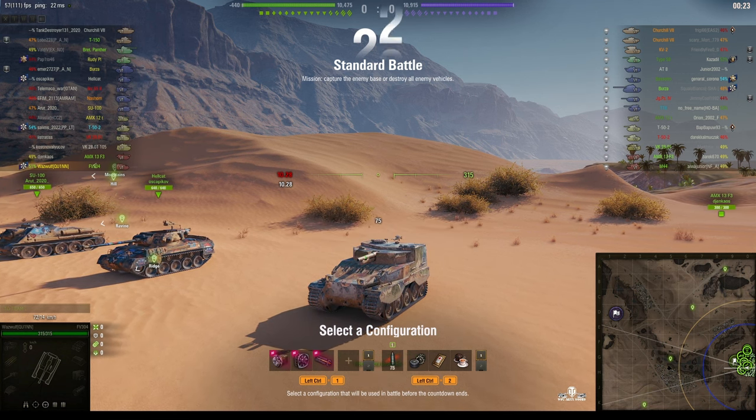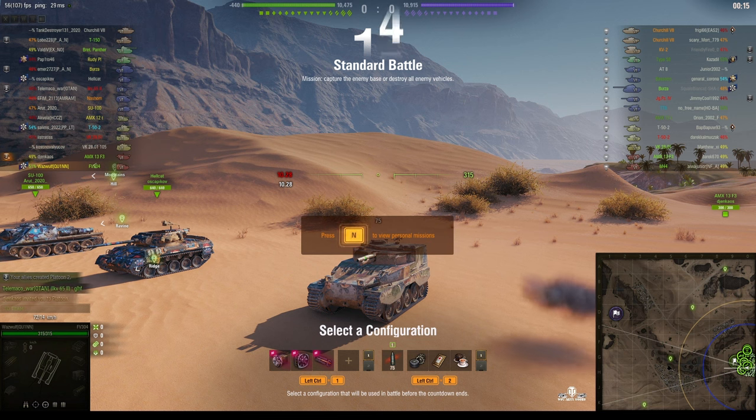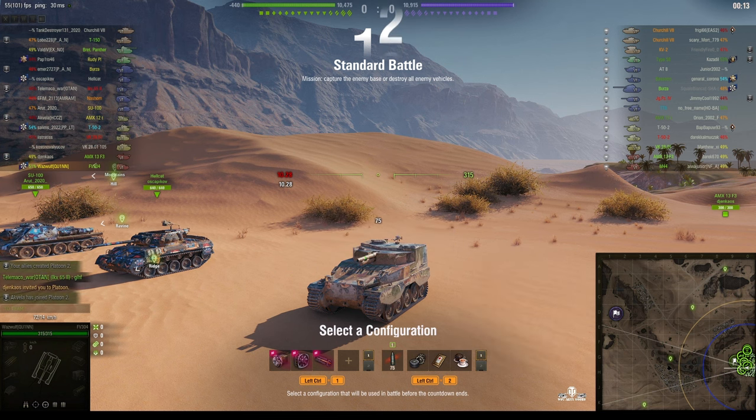Welcome back to What Are You Noobs with General Disturbance. This is the FE304, the Burt. It's a tier 6 British SPG. It's located on the eastbourne of Sand River and it's under the command of Waswolf.